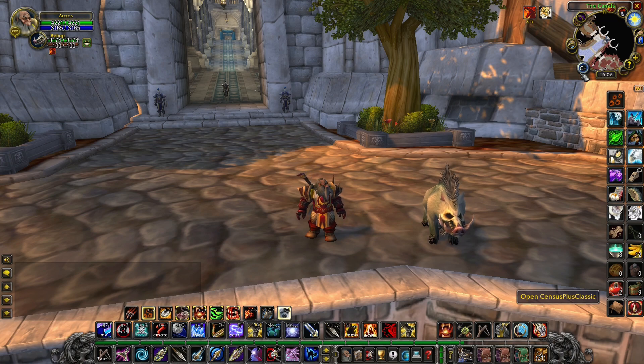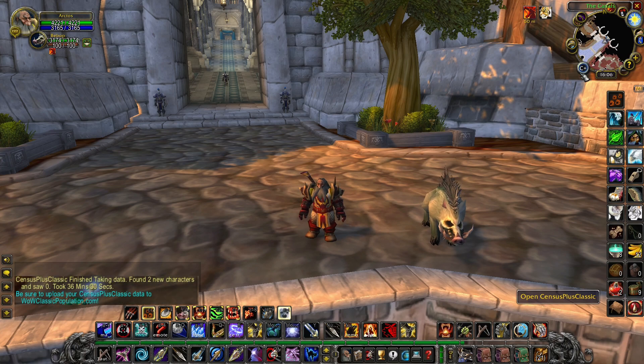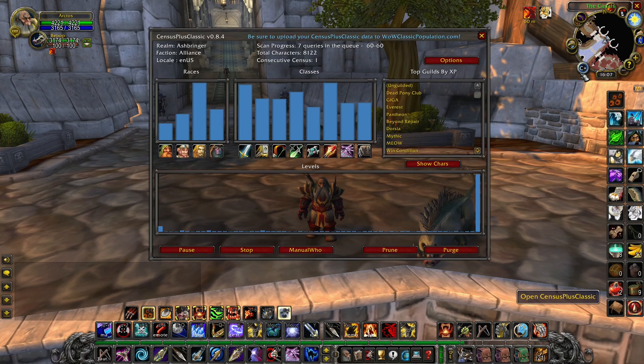But if you want, you can watch the progress through the minimap icon. When it finishes collecting data, you will get a message in the chat window about how many characters were recorded. You can check the census when it's completed after the first time, but for more accuracy it is better to check after a few more scans.